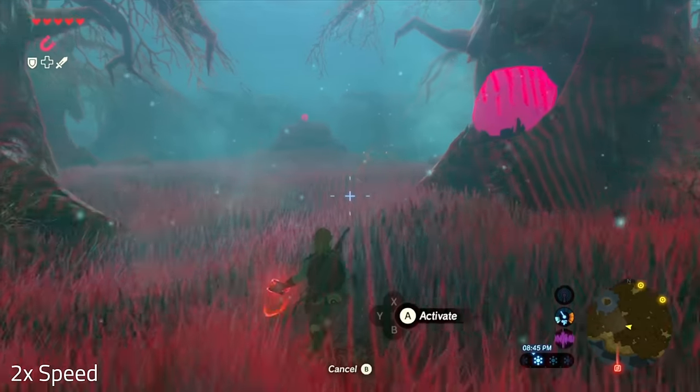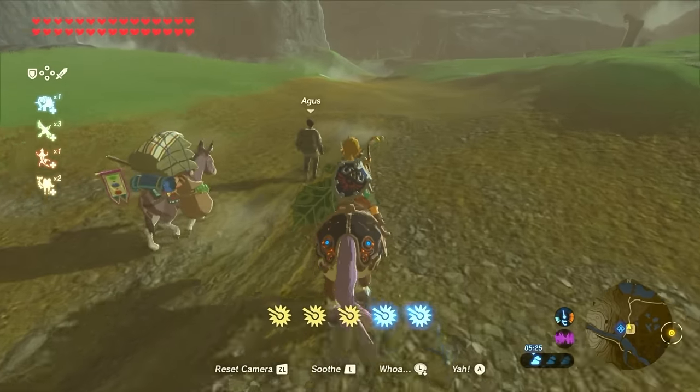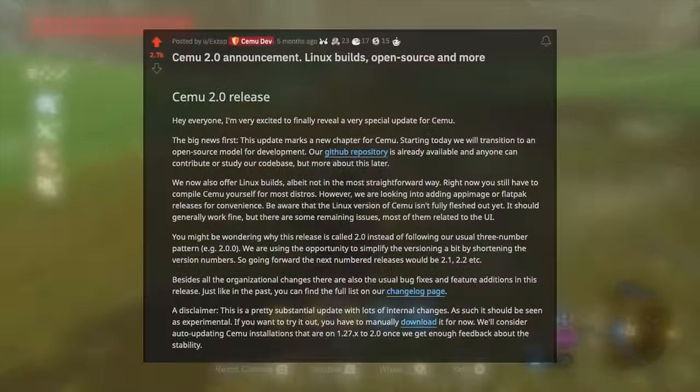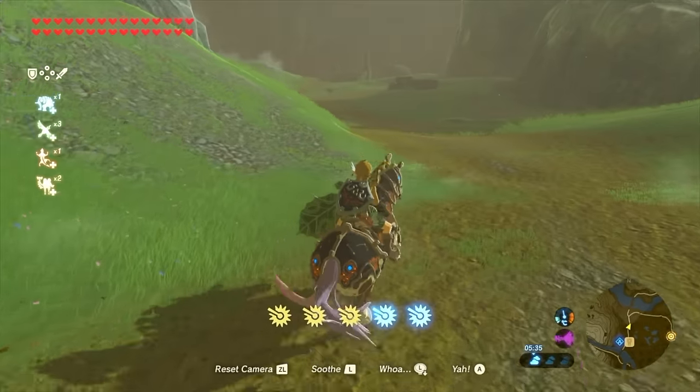With all of that out of the way, let's cover the differences in Cemu versions. Cemu is an interesting piece of software. Originally closed source and Windows only, it went open source and added a Linux version in 2022. What this means is that it still has a long way to go until it can be classified as a mature Linux project.